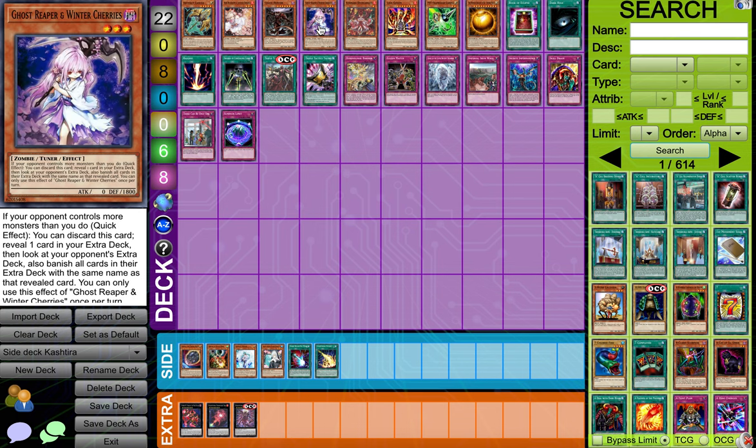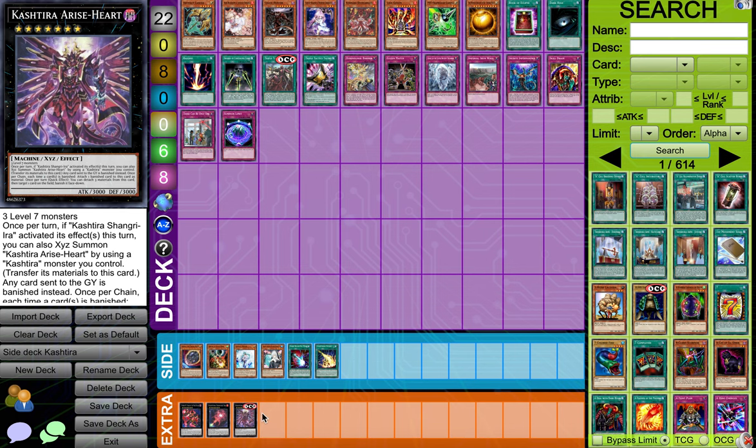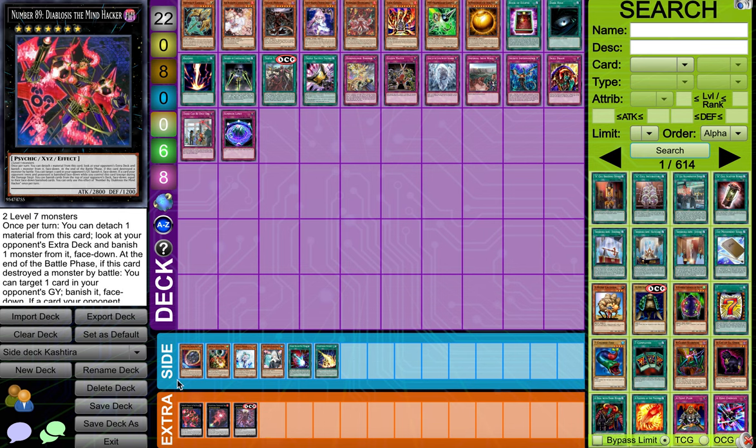And now we got Winged Cherries — this is actually one of my favorites as well. Mainly you want to banish, I believe, the Dream Mindhacker, and then it'll be kind of an awkward position where they have to do other plays without that card. Or you can hit either one depending on the situation — I would mainly go for this one.